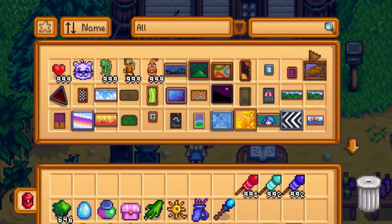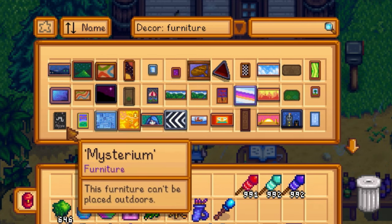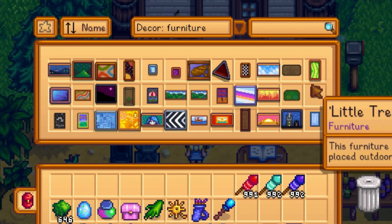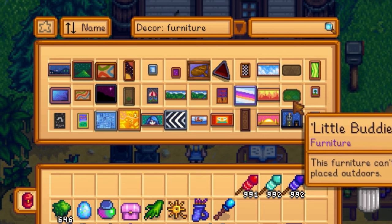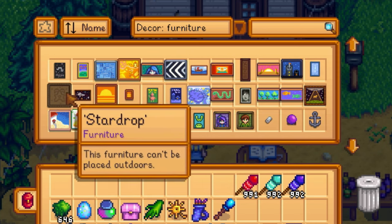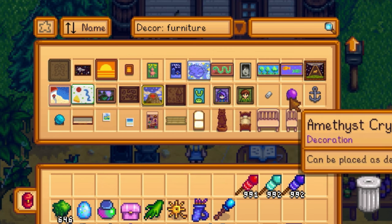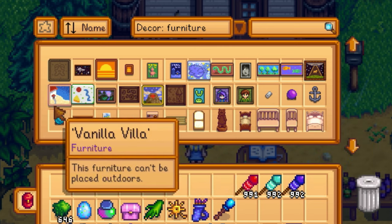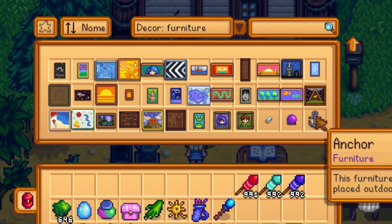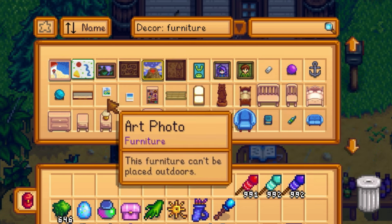In the CJP item catalog under decor furniture, I immediately noticed new paintings: a community center painting, a junimo painting, a junimo hut painting, a star drop painting, and a UFO painting. There's an aluminum can decoration, crystal balls in gem colors as new decorations, and the Wizard's Tower item. All the bachelors' and bachelorettes' portraits are now available - I believe you can get them after 14 hearts if you marry them.